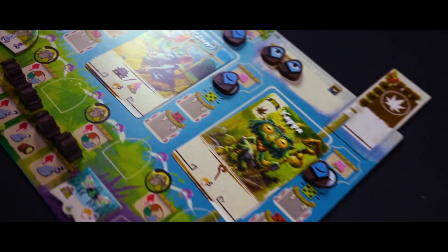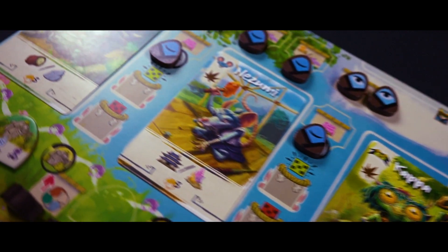My name is Rachel and I'll be your food critic for today. For this meal, we'll be diving deep into the beautifully plated Batoku by Dever Games, a game designed by Humane Milan, illustrated by Edu Valls.